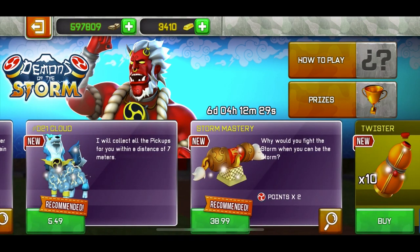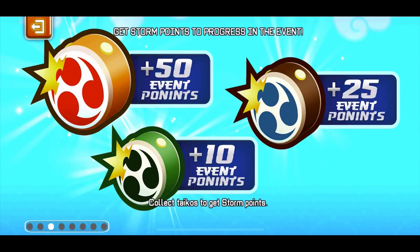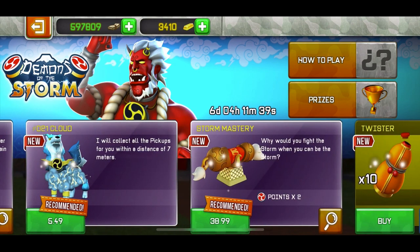Then you have the new pad — it says it collects all pickups within seven meters. Basically how the event works is pickups spawn randomly around the map and you just run around and collect them, similar to the cakes event or the Easter event. What this pad does is attract event pickups within seven meters. I haven't bought it because I already have the dark thief legs which collect all pickups from six meters, so there's really no point spending five and a half euros — around six or six and a half dollars — just for one extra meter.